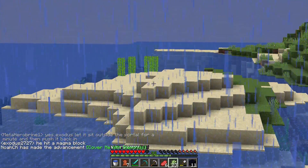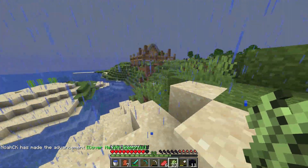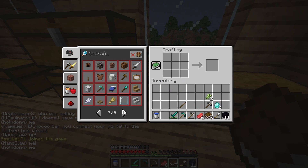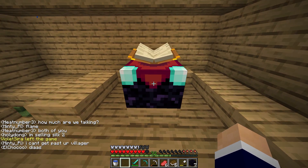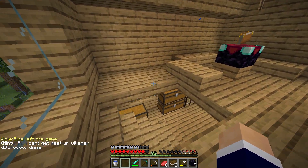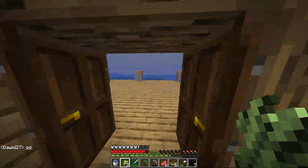I just walked all the way over to the village to find sugarcane and there is quite a bit of it just there. I can't actually remember the recipe for enchantment table — let's see if we can put it in place. Huzzah! Now we just need more books and sugarcane.